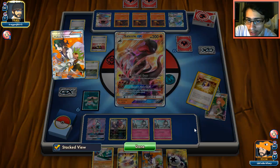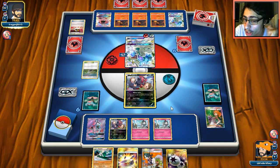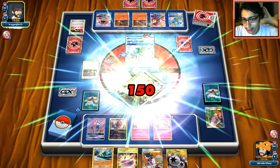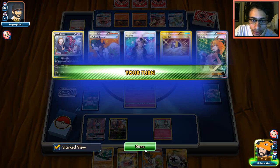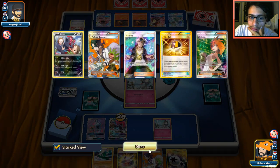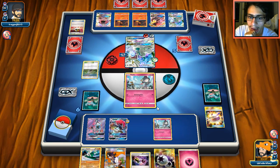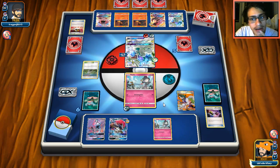Now he's doing 180. We need to knock out this Drampa with our Gallade. We've used up three Supporters. If we top deck Rare Candy this is going to be a really good turn. We knock out Drampa and we're in a good spot because I don't know if he plays any other big hitter. It's really up to topdeck luck here.